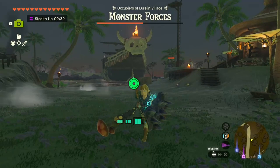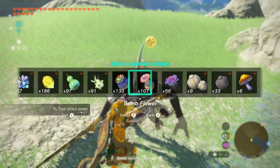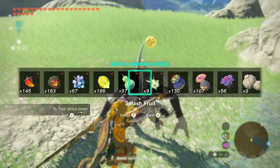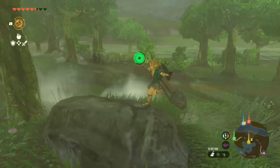You can also send enemies flying with bouncy weapons created by fusing mushrooms to weapons. For the best results, use a one-handed sword and quickly charge up a spin attack — this should make any coastal or riverside fight a cinch. Finally, you can achieve the same results with ice. Simply freeze the enemy and then blow them or push them off a cliff. The only consequence of dispatching enemies in this manner is that you probably won't retrieve their drops after.